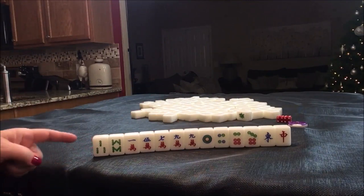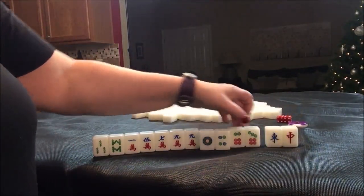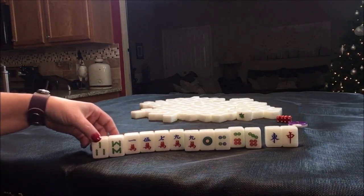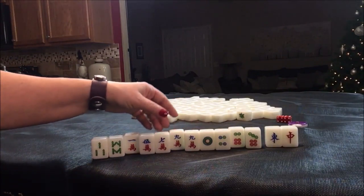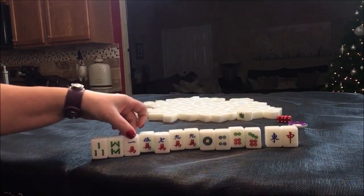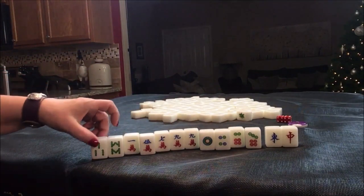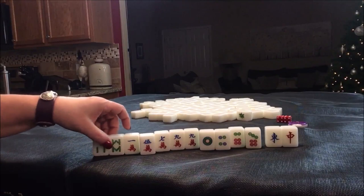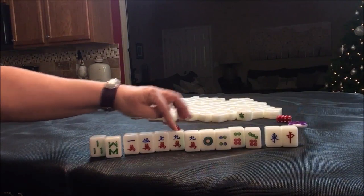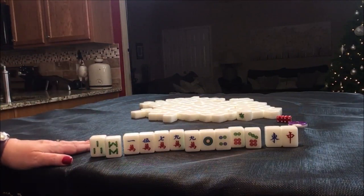I think I might try lesser honors and knitted tiles. We have two honors — one, four, seven. We have a nine, an eight, a three, six, five, seven. One-four-seven, two-five-eight, three-six-nine. That's one, two, three, four, five, six discards for lesser honors and knitted tiles — hand number 34.